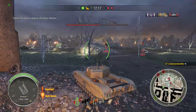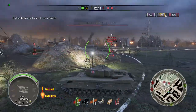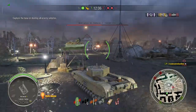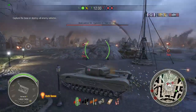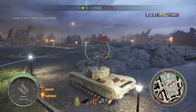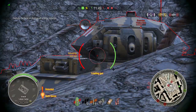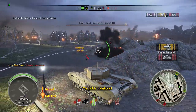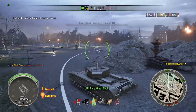With that Crusader not being fully upgraded, you can just kind of ignore it. At least it's not a Black Prince, and it's not really going to pen us unless we give it a straight-up flat broadside at point-blank. So I keep a bit of an angle as much as possible. One HE shot should be able to pen the rear of a Crusader.